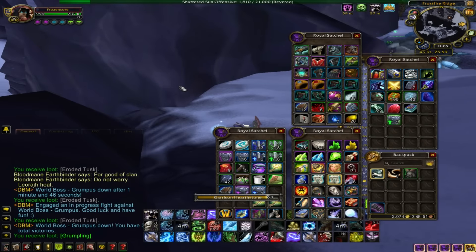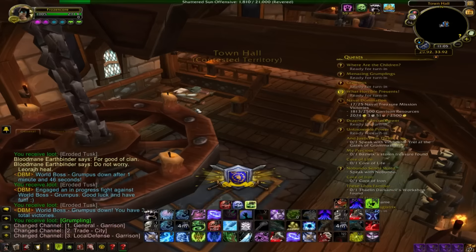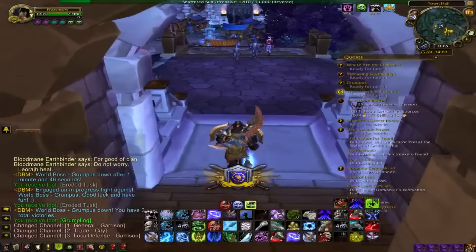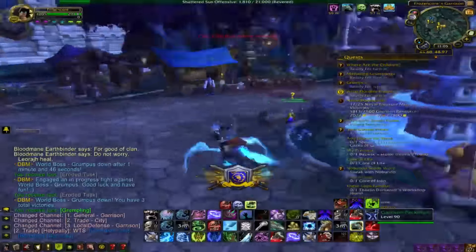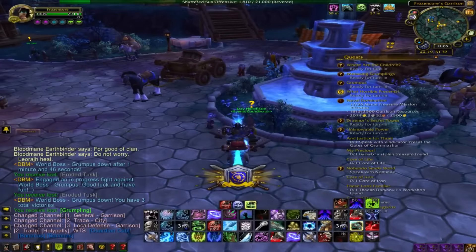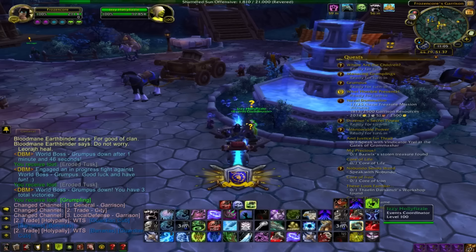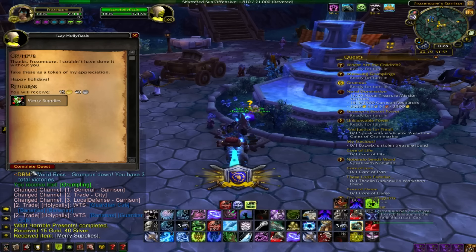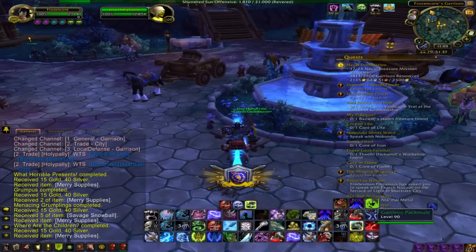This guy gives you the companion Grumpus, and he's about 500G, so you can just fly around all day if you want to keep farming him. The more characters you have, the more gold you will get. If you only do it on one character, you won't make 5,000G an hour, but with at least four characters you should be able to. Then go turn in all of these quests — just turn them all in for Merry Supplies. Then let's go find the Savage Gift on Wowhead.